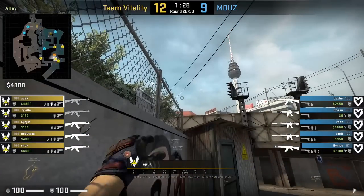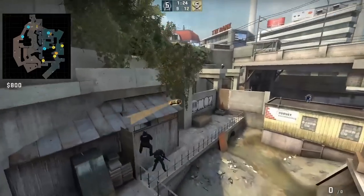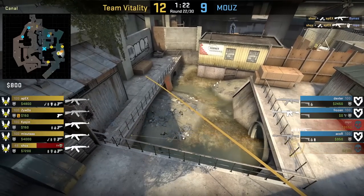Apex flashes water for his teammates to push short pipe: he gets on top of the wood pallet, aims as shown then left click throw. The flash blinds Bmos, assisting the kill for Shock.